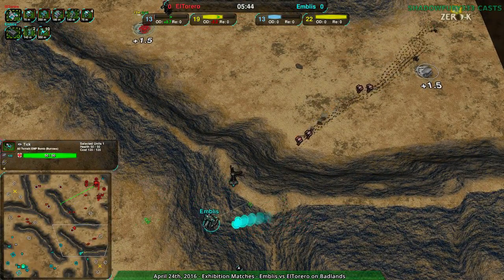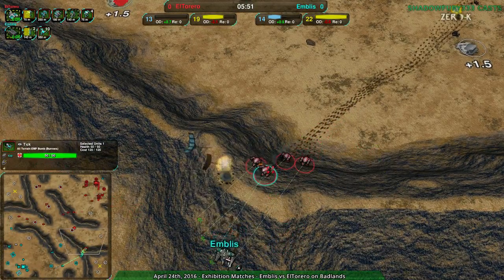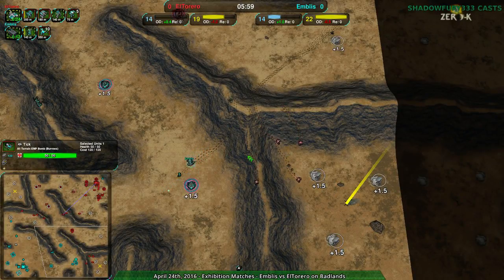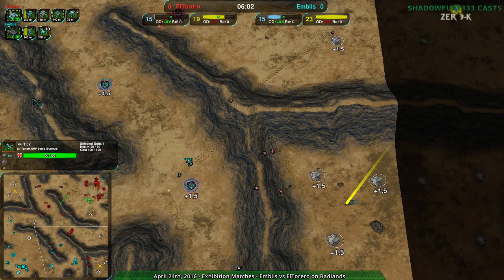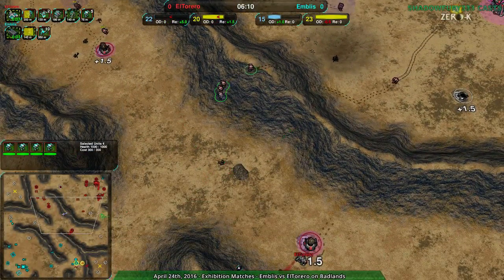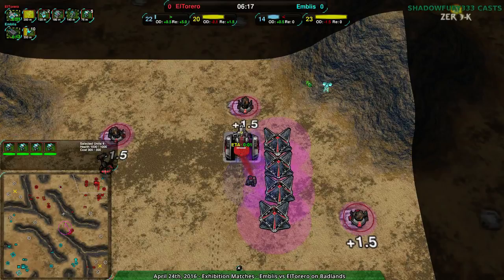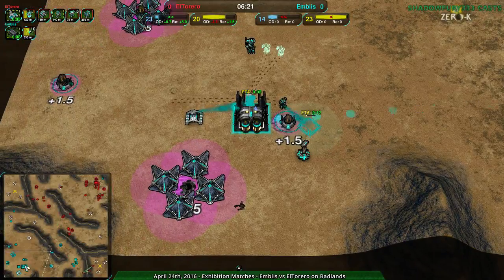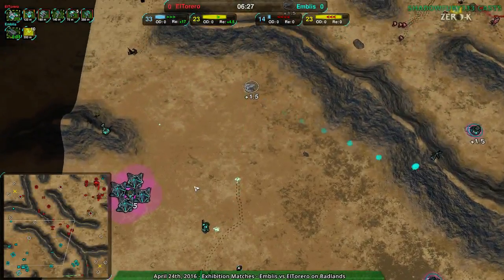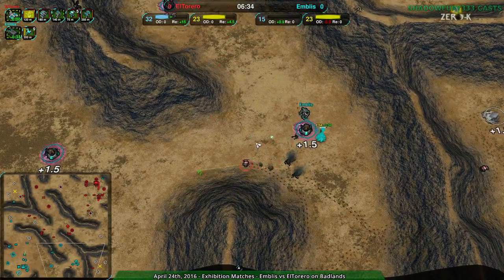El Torero trying to turn this around, getting their own harassment in there. Embliss's commander with no real upgrades right now. Bandits could be a problem. Main problem though is the northwest and also the southeast — the expansion is being slowed down. There is the Outlaw, and thugs are forthcoming. As long as Embliss is paying attention with the gremlin still there, it is not going to be a problem — but there are a lot of bandits, and what's there to deal with it? A Zeus, which doesn't do much, and ticks, which do quite a lot.